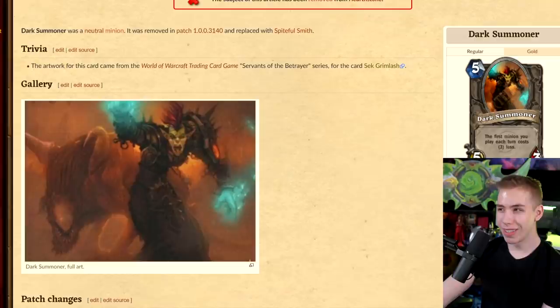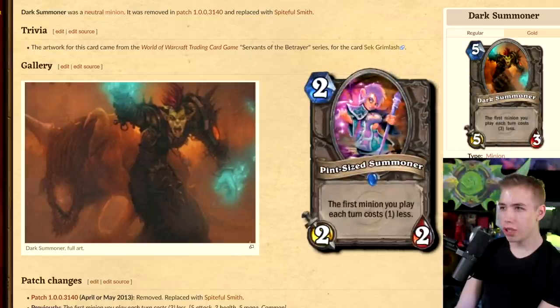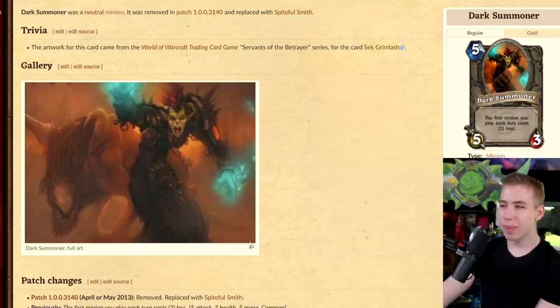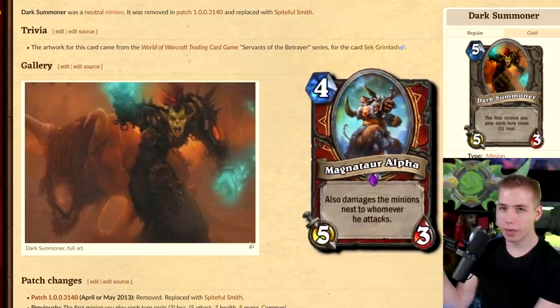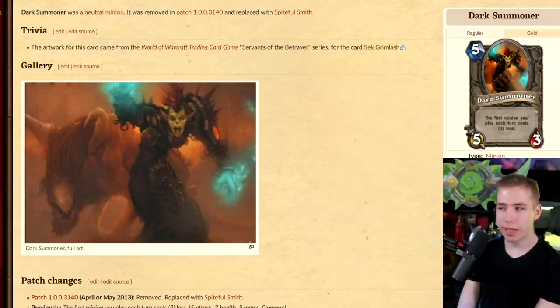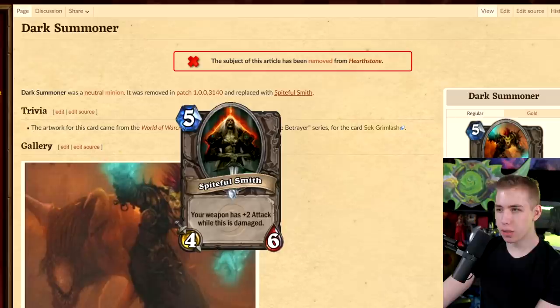Dark Summoner — they really put effort into the name on this one. The first minion you play each turn costs 3 less. We just have Pint-Size Summoner, right? The stats are terrible — the exact same stats as Magma Rager. You probably forgot this card even exists because it's that bad. It was a neutral minion, removed and replaced with Spiteful Smith — oh yeah, that's better stats for the cost.